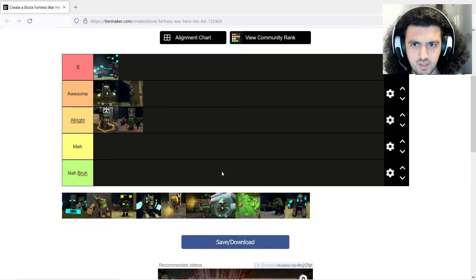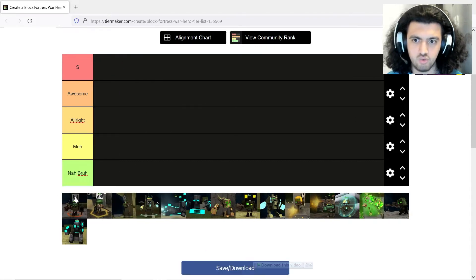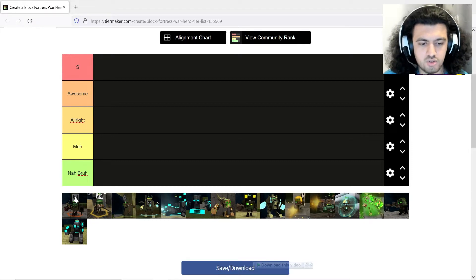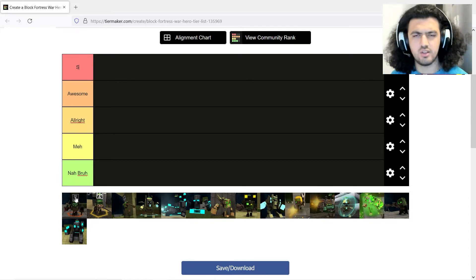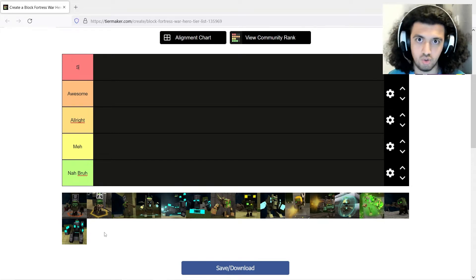Those are all five free heroes. Now for the second section — choosing the best hero in each race. I'm going to compare all three heroes within each race, starting with the Blockman race since you usually start with them. The three heroes are Engineer, General, and Sniper.